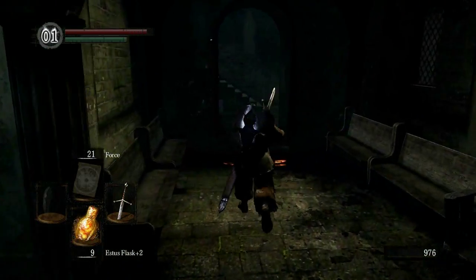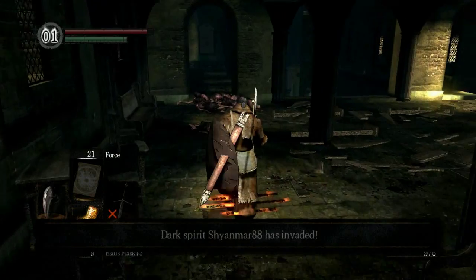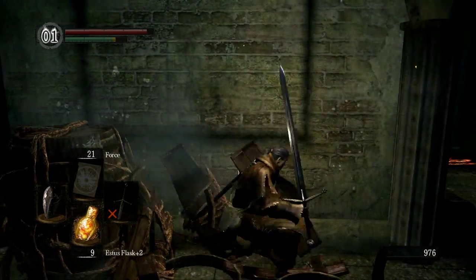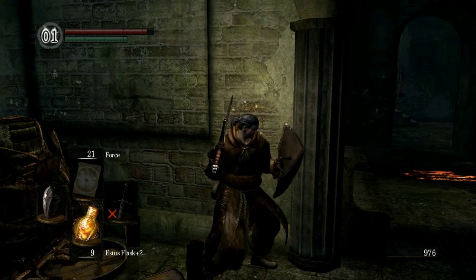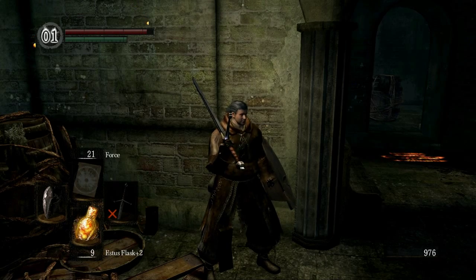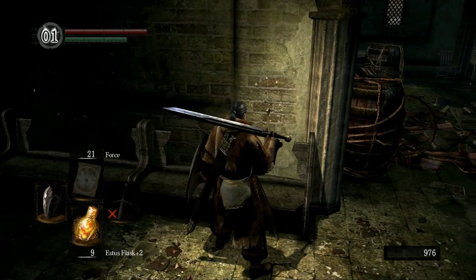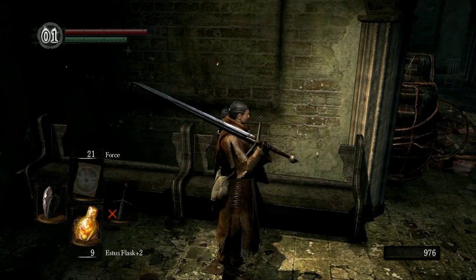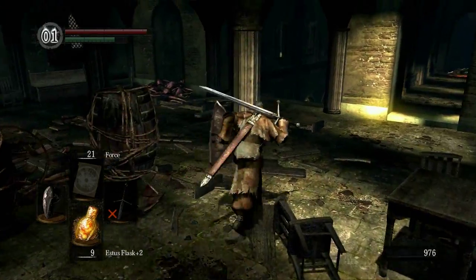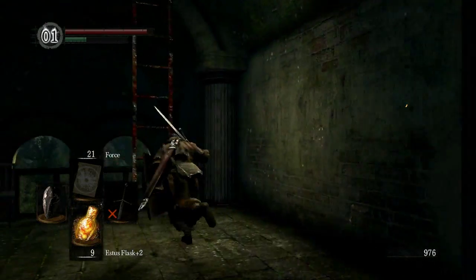We got a Darkwraith invader. This guy has the Great Scythe — I can tell already he's a bit of a twink; he's been to the Catacombs. I can hear him casting some kind of buff. He doesn't know I'm here, though I'm sure he can hear me. Let's see if we can actually avoid this guy — because if we can get to the boss door and walk through it, we'll be okay. He's stuck on a chair there. He's gonna try to deadangle me, so I'm gonna run over here. He's trying to hit me on the stairs, but I had sufficient distance where I was too high for him.